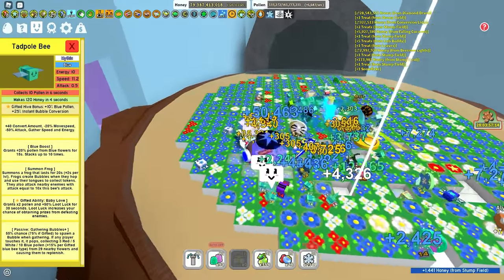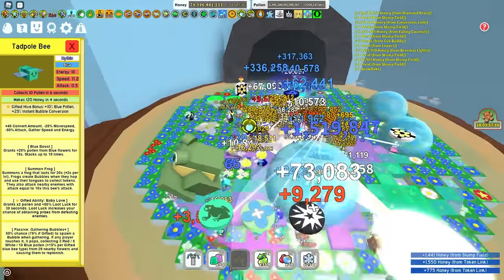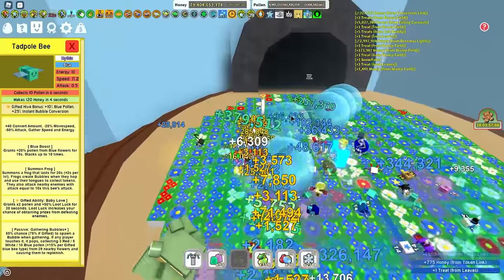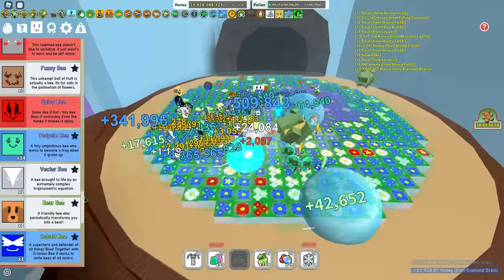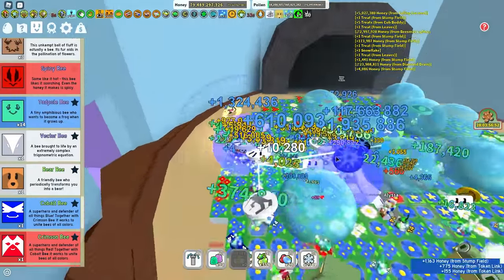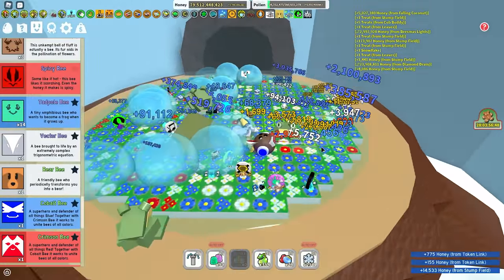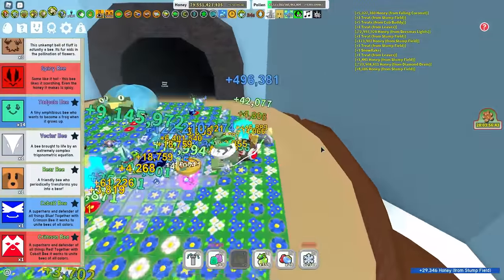Only one Tadpole needs to be gifted, because the Summon Frog ability will be building up your Pop Stars a lot more and you will be getting more Bubble Bloat and higher Pop Star auras per Pop Star. So 14 Tadpole Bees is ideal. You only need one to two Vector Bees as Triangulate on its own is pretty useful — I'd say one Vector Bee is best, so be sure to only have one.